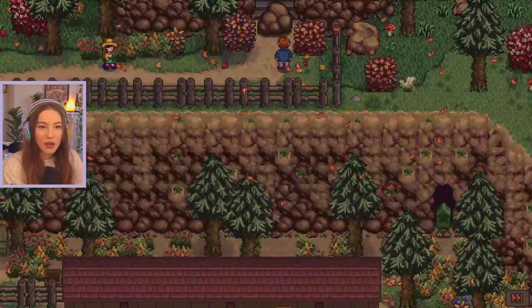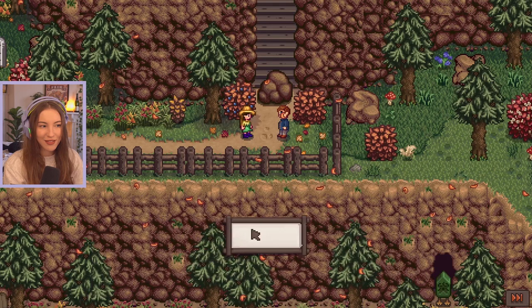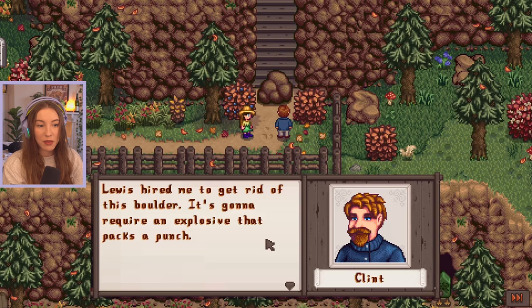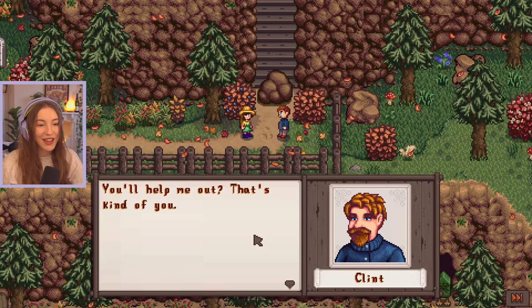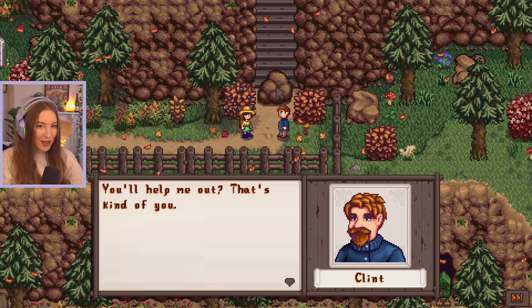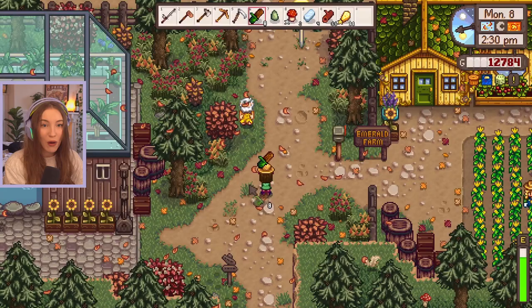Oh, a cutscene! That's Clint - hi. 'Luis hired me to get rid of this boulder, it's gonna require an explosive that packs a punch.' Wait, is this not the perfection boulder up to the summit? 'The problem is the materials I need to make it aren't exactly easy to come by.' I need to find them? I guess I have no choice, Clint - I don't really like you but I am curious as to what's up here. 'Meet me at my house, we can go over the list of materials.' Where's Clint's house - just behind the blacksmiths?